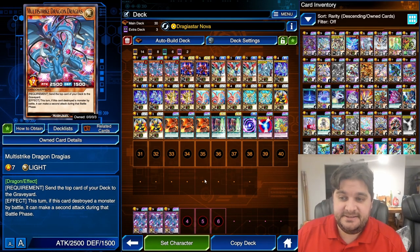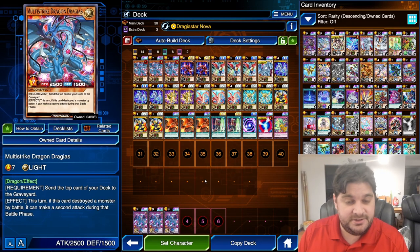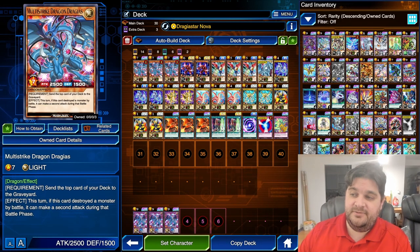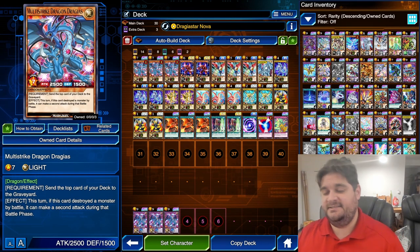We are playing Multi-Strike Dragon Drageus. This is a level 7 light dragon monster. Send the top card of your deck to the graveyard. This turn, this card can attack a second time if it destroyed a monster. A solid card — limit 3 for a reason. The problem with Multi-Strike Dragon Drageus is that it's not searchable.